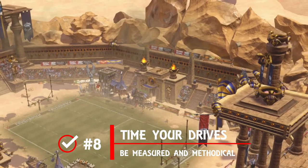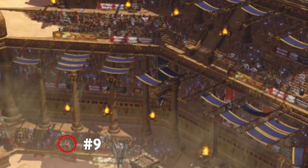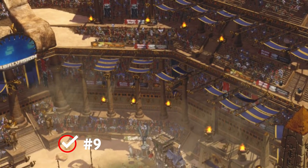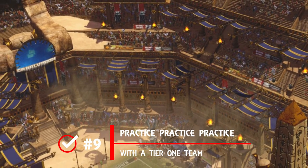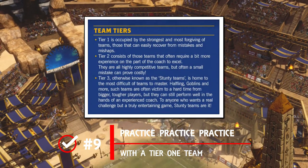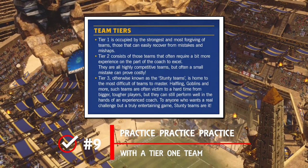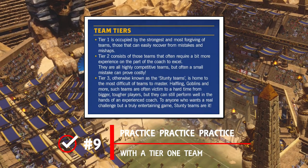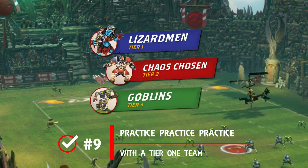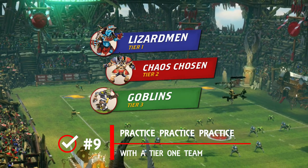Number nine: for a nickel's worth of free advice, the best way to learn the fundamentals of the game is to pick a tier-one team. There have always been good teams, not-so-good teams, bad teams, and absolutely tripe stunty teams to choose from — mostly because of player stat lines and skills — but this has all been formalized now, so pick yourself one of the top dogs and get in as many games as you can.